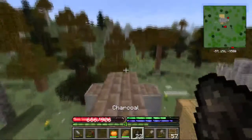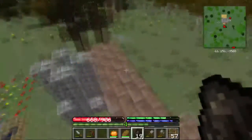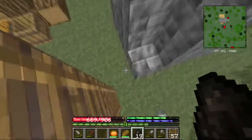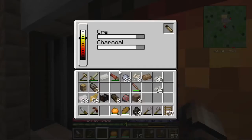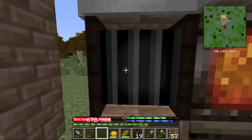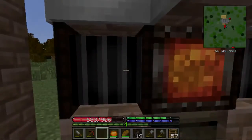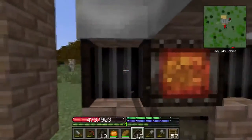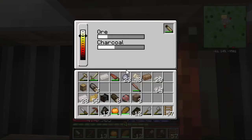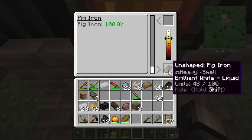Let's go up and dump some more charcoal in. The more people you have working this the better, so keep that in mind. You're going to want two or three people if you're playing with others. If you're by yourself you'll be all right. Keep pumping the bellows — look at that, the ore is finally going down, and there we go! Beautiful. We've got plenty of charcoal in there to keep it going the rest of the way.